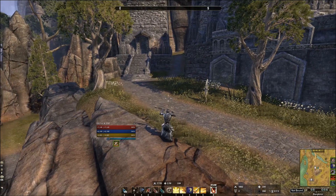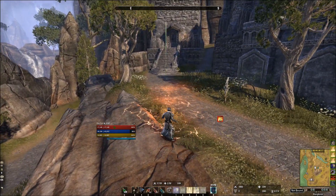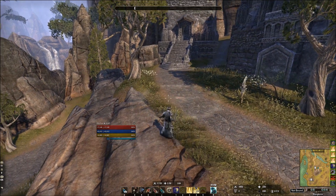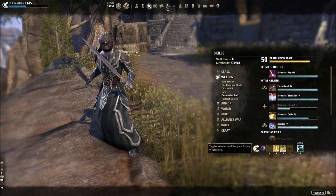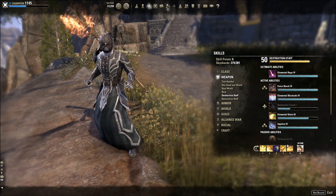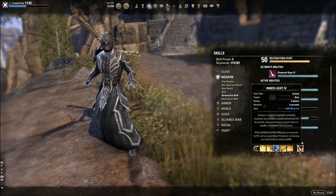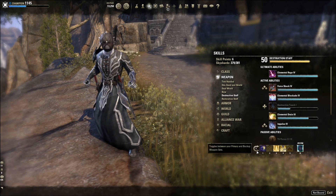I like to cast Blockade first, then Spear, then bar swap. If you're tricky with it, you can block-cancel to cancel the animation — block, throw your spear, bar swap — those two things line up pretty much simultaneously. When you go back after eight seconds you cast them together. It's a really easy rotation. If you want an easier rotation, put dual wield on your back bar with Beam and Blockade on your front bar with the Destruction staff. But to improve your DPS you really want to focus on getting those two DoTs on the back bar.